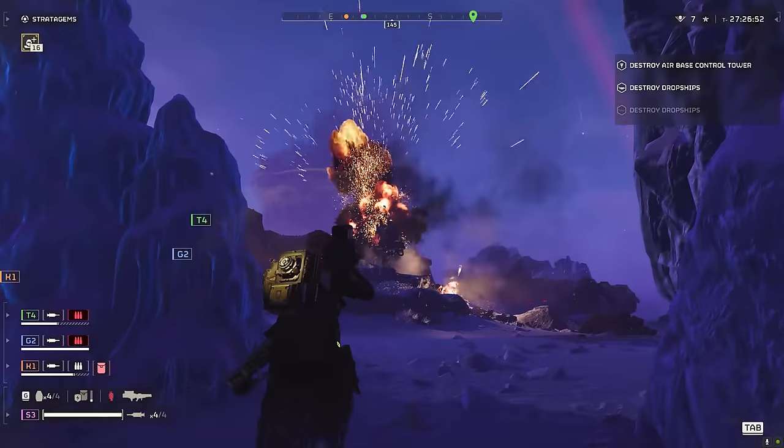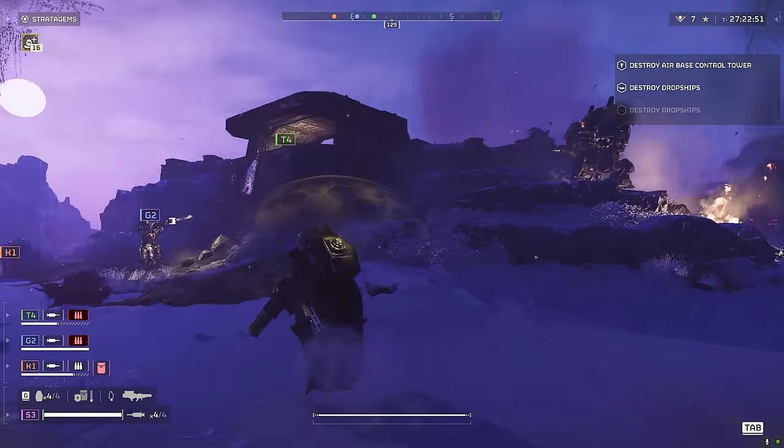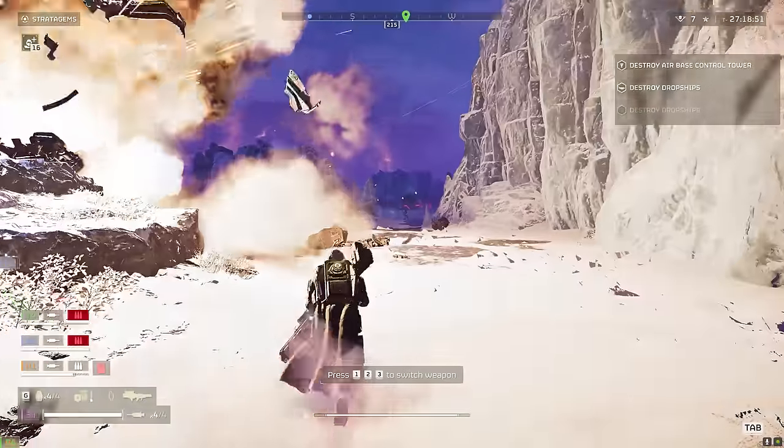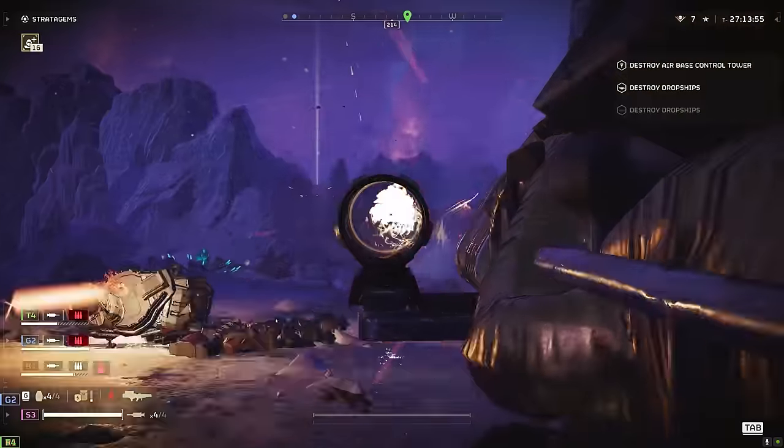This Hulk is moving towards us. I'm going to shoot at him - it's not going to kill him. One of our team throws a stun grenade into him, though, and then the Heavy Machine Gun player finishes him off, which is pretty strong. This Quasar Cannon looks like it does more AOE damage than it actually does.